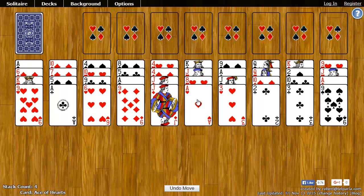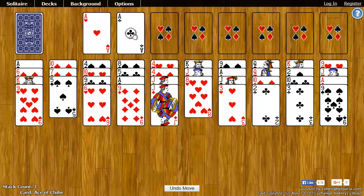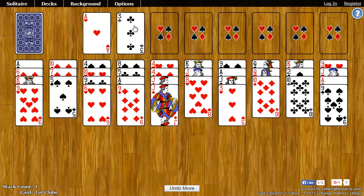For example, I can put the ace of hearts on any of these spots up here, ace of clubs on another spot. On top of the ace of clubs goes the two of clubs, which I have right here, so I'll just put that there. Then the three of clubs, and so on and so forth.